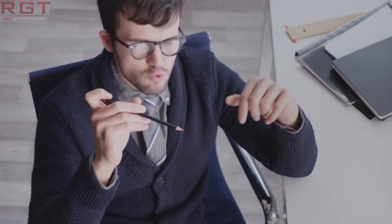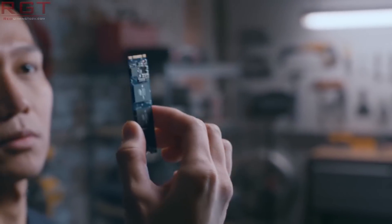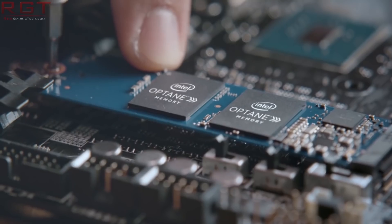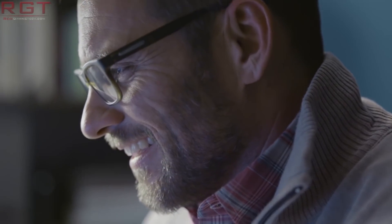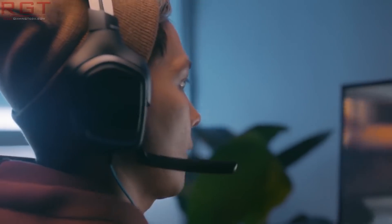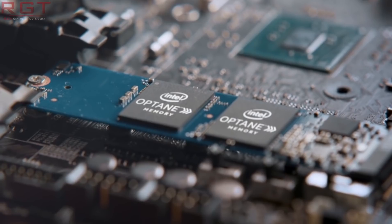We don't know any details about pricing yet, but we do know the capacities it will come with: 16GB of Optane memory plus 256GB storage, 32GB of Optane memory plus 512GB storage, and 32GB of Optane memory plus 1TB storage. Just to give some perspective on price, a 16GB Optane stick is available from roughly $23 and a 32GB stick is around $60, so you can add that to the cost of the storage to get a rough idea of pricing. Very interesting stuff.